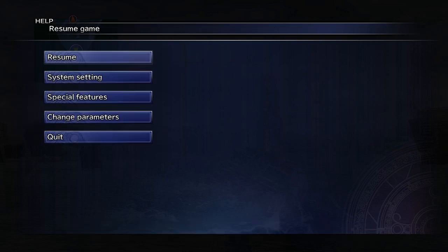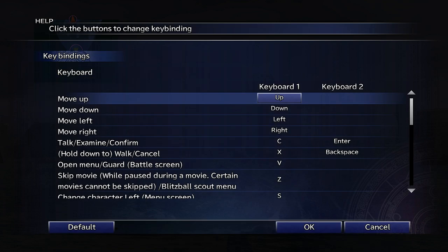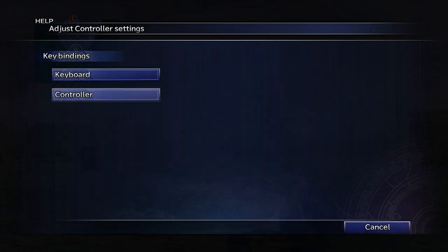Key bindings — I don't actually think I've ever looked at key bindings before. Keyboard — obviously this is where you just can find your keys.